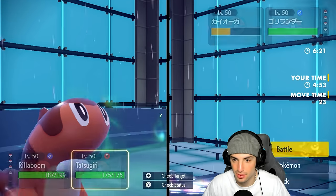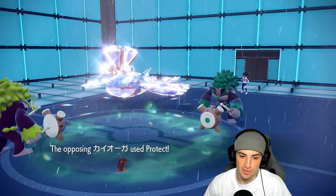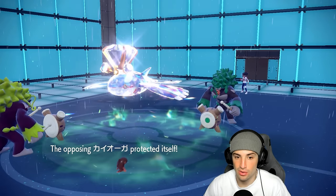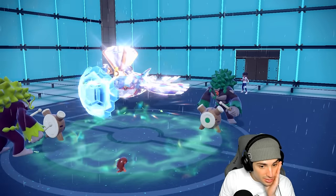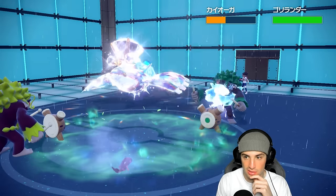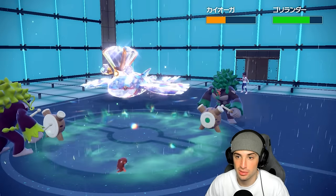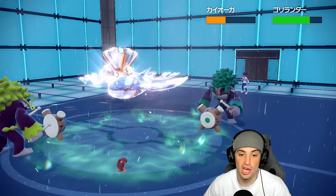I've got to go for Wood Hammer and Icy Wind. Looks like they're faking out — they end up just Protecting Kyogre, which is odd to me, and I'm just going to be able to Icy Wind to slow it down and keep targeting Kyogre. That double Calm Mind just wasn't the play. I thought they were going to fake out Rillaboom — that should have been the play. They just want more HP back, because Wood Hammer is going to take out Kyogre all day.